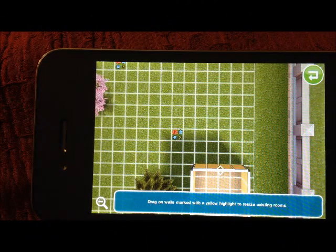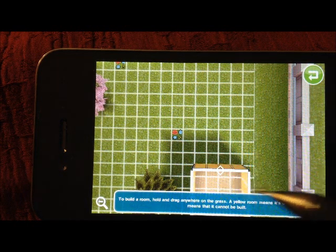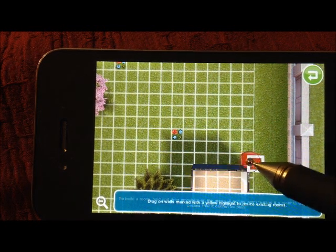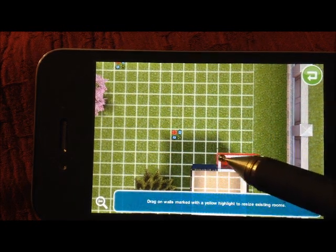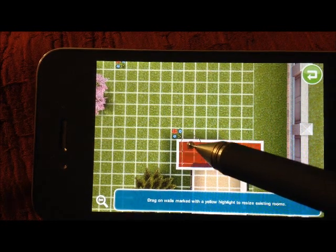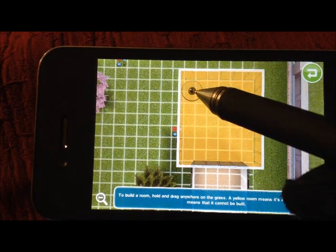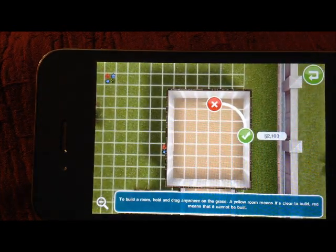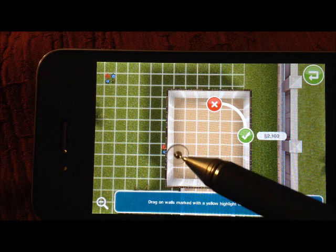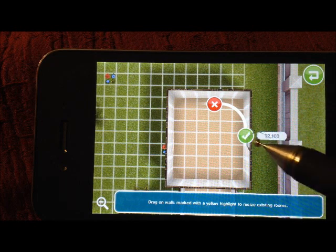Now we're going to build the kitchen right above the entryway — six across and seven up: one, two, three, four, five, six across and one, two, three, four, five, six, seven up. Check our numbers before hitting the green check mark — six and seven — green check mark. That is our kitchen area complete.